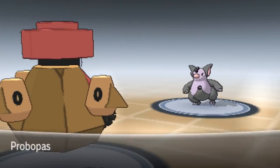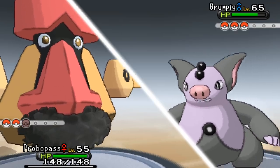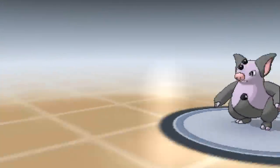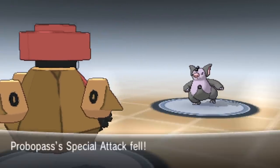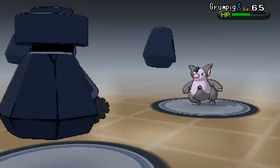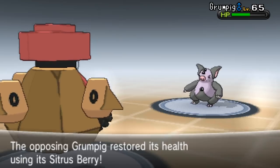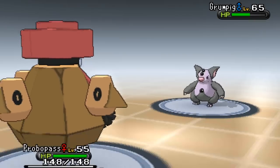Going for Iron Head to get some flinches off against this - the NPC probably thinks I'm running a special Probopass set so it's dropping my special attack. It's going to use Psychic eventually. Let's go for Iron Head again - flinch please! It's got a Sitrus Berry. Let's go for another Iron Head - flinch! Yes! We got a flinch! This is the content you came to subscribe for.